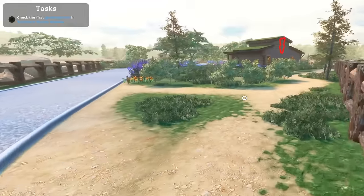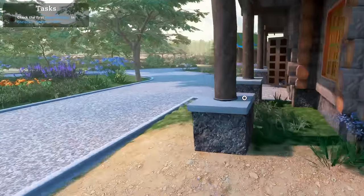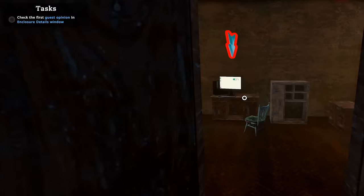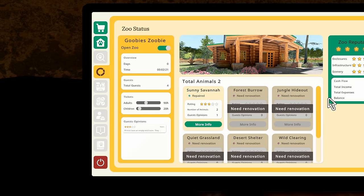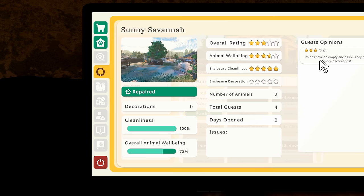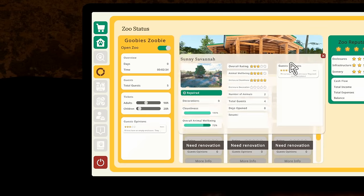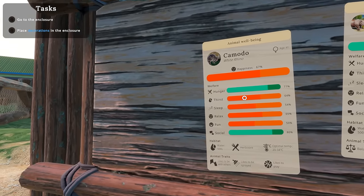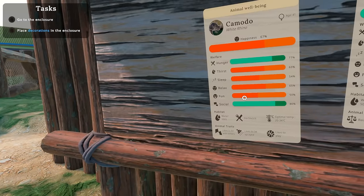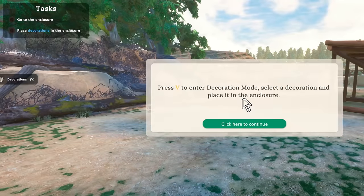Oh please be a good review — I really poured my heart and soul into this enclosure. Let's see — how do I check the reviews? Rhinos have an empty enclosure, they need more decorations. Okay, her name was Karen. Okay Karen, calm down. Oh, you can see how the rhinos are doing — Komodo is not very happy. What is his problem? He needs some fun, he needs a place to relax, he needs some sleep. My man is overworked and thirsty — what, are we low on water?